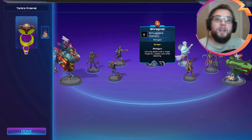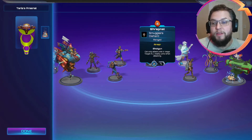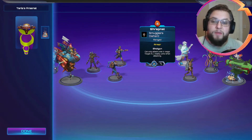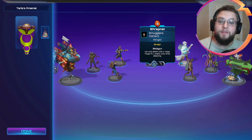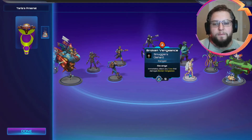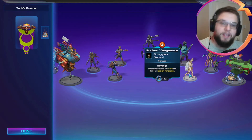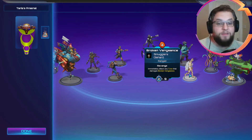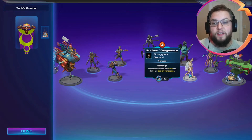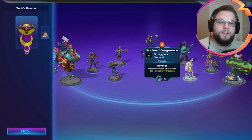Next up we've got Shrapnel — that's actually one of the reasons I wanted to build this list. Shrapnel attacks in a cone, and I think there's a good chance that pairing Taria's Arsenal with Shrapnel could be a really good way of clearing out aggressive lists. We've also got Broken Vengeance — if he's in melee range of a melee unit and attacks them, they attack back, then he attacks again. With Rapid Fire, I believe he'd attack twice and then get attacked once back, doubling his damage output and making it easier to one-shot enemy units.